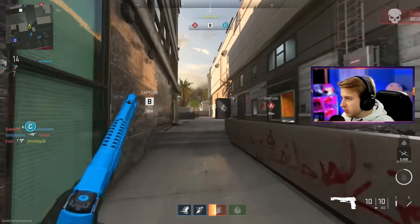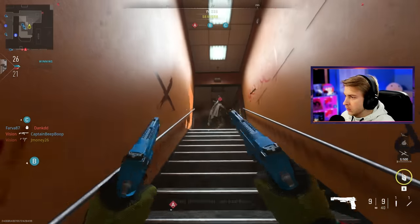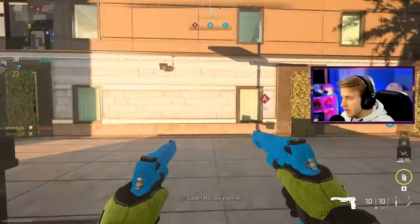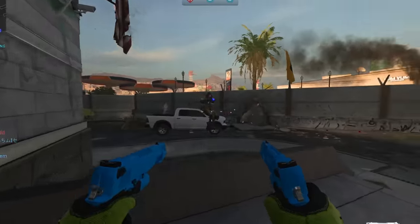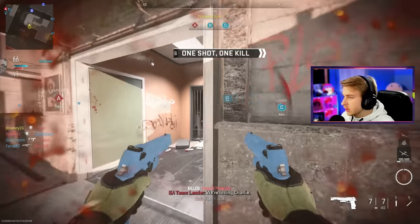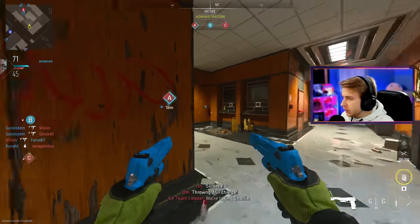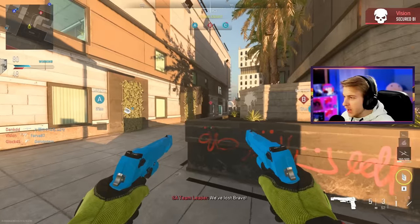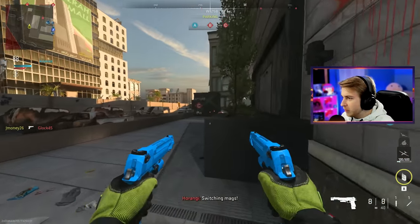Now let's try to get to 40 kills with our akimbo deagles. Let's see how good these are - when I used the glocks they were pretty good, the deagles have got to be better right? These things are like one-shot killing. They got a little bit of range. Where were those shots going? These don't seem too accurate. I don't know if it's because I'm shooting both at the same time - should I start alternating shots? Yeah, I think I'm just gonna shoot them both at the same time, seems like I have a better percent chance to hit somebody.